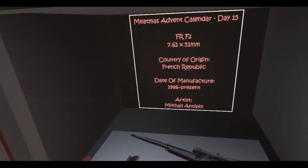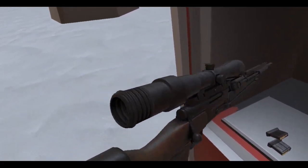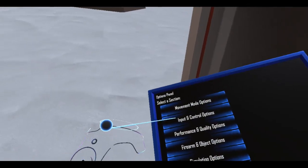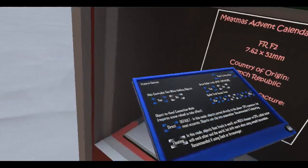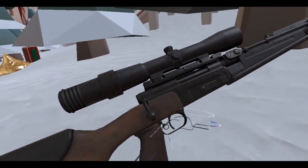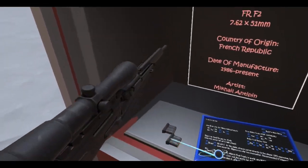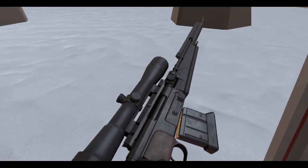It's a French rifle! It's the FR F2 chambered in 7.62x51mm. That's kind of weird — wait, hold on, let me check something here. Oh no. Huh, that is a strange placement for the controller, but Anton will probably fix that. So yeah, this is the FR F2 from the French Republic.